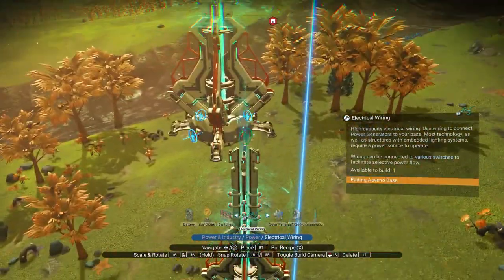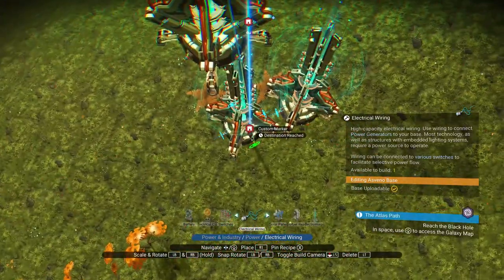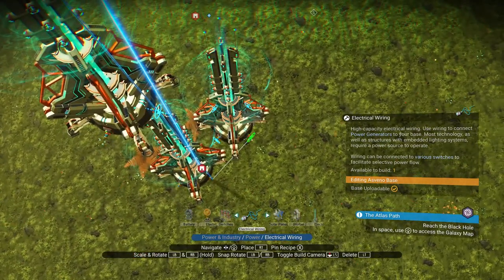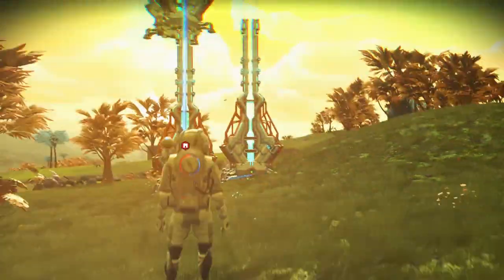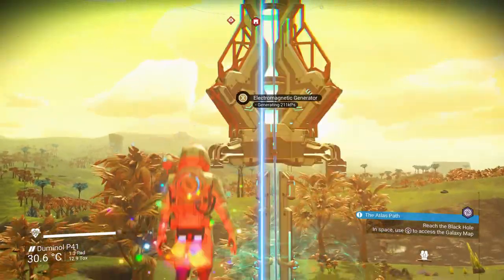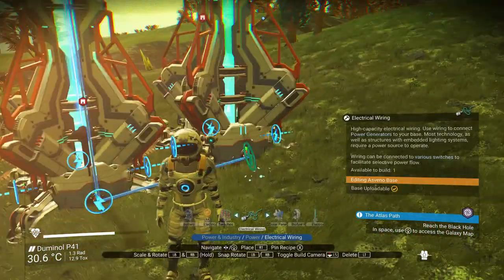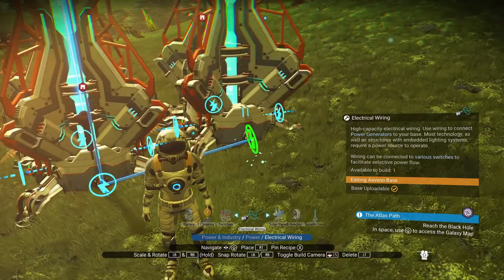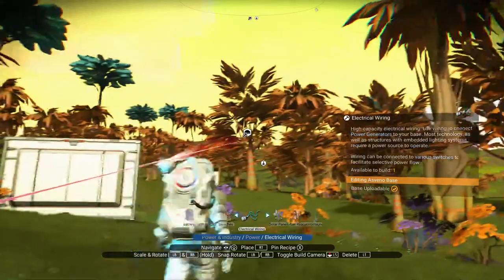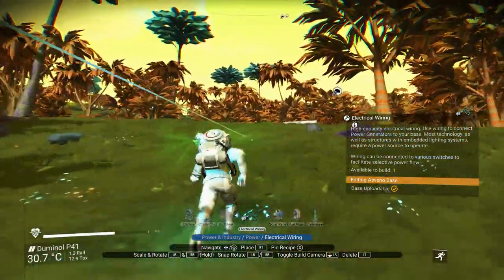Now that they are placed, they need to be wired up together. Access your skill tree by pressing up on the D-pad, go over to tech, go over to power, and select electrical wiring. Repeat this process until all the generators are now connected together. You can see they are now all generating power. Once connected, take an additional wire and begin making your way back to your base computer. You can connect the wire intermittently at the walls you've placed or on the ground, as it's not going to matter — you won't be building across this part.